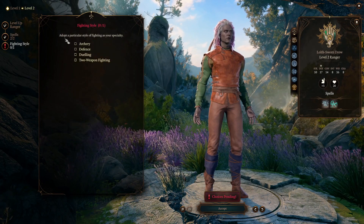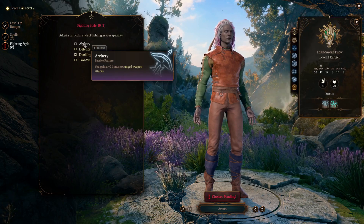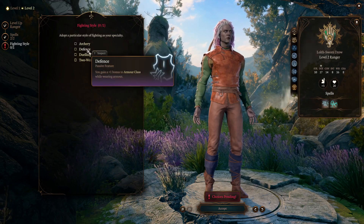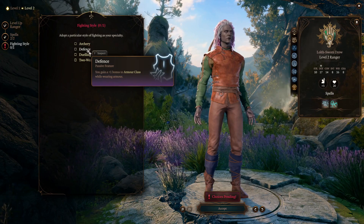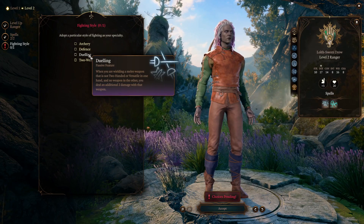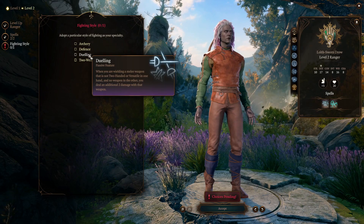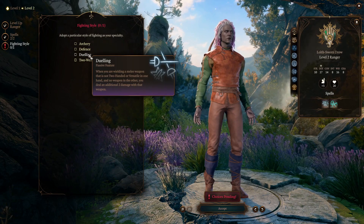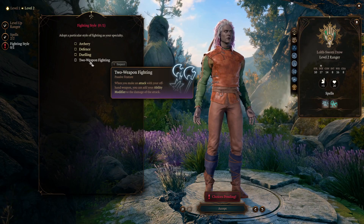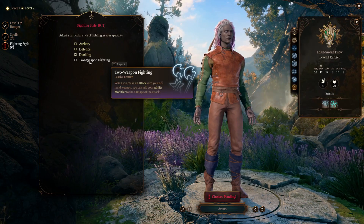At level 2 you also get one of four fighting styles. Archery gives plus two to ranged weapon attacks, great for a pet-plus-range build. Defense gives plus one to armor class when wearing armor. Dueling gives plus two damage with a one-handed weapon that can't be used two-handed, ideal with a shield. Two-weapon fighting lets you add your ability modifier to your offhand weapon's damage, best for a dual wield dexterity setup.